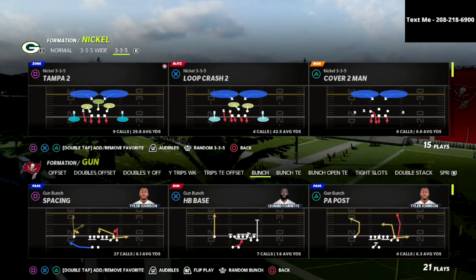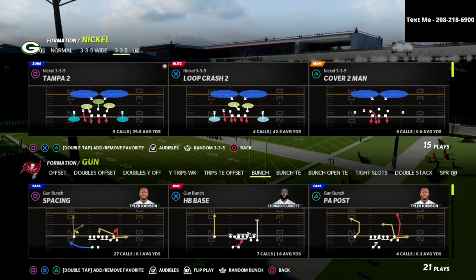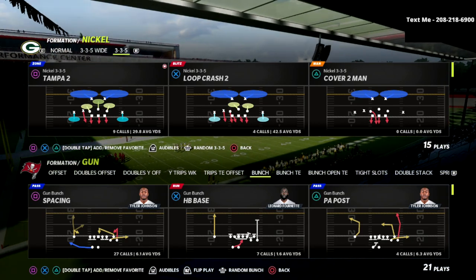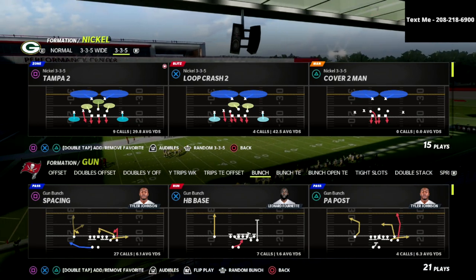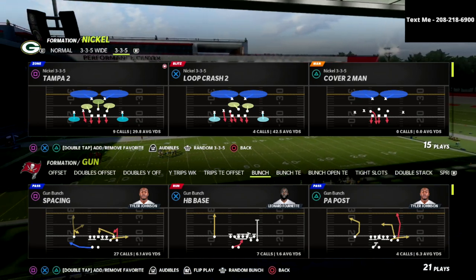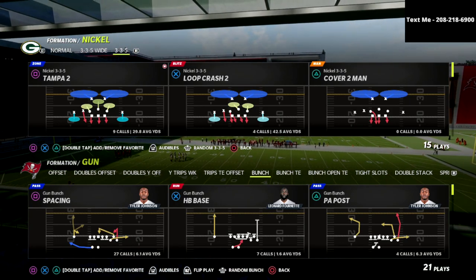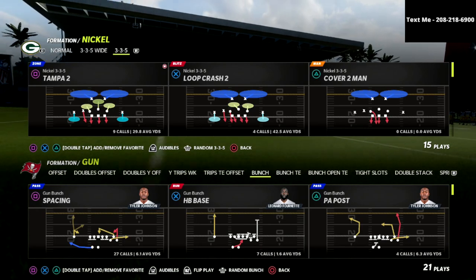If you're new to the channel, make sure to subscribe. I upload new videos every single day that can help you become a better Madden player. Today we're in the 4-6 playbook, and we're going to be talking about the Nickel 3-3-5 wide version of this defense, because of some of the adjustments that we can make specifically out of the Nickel 3-3-5 wide that makes this so good.